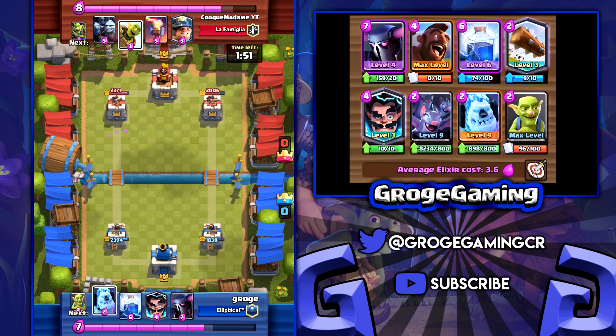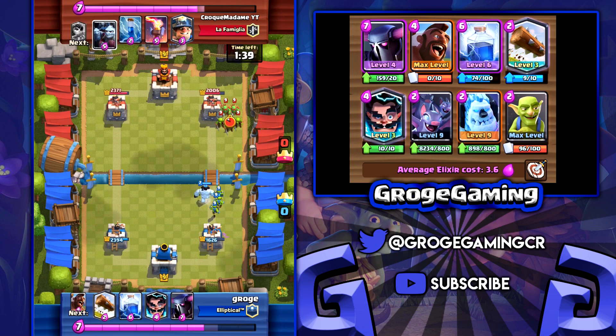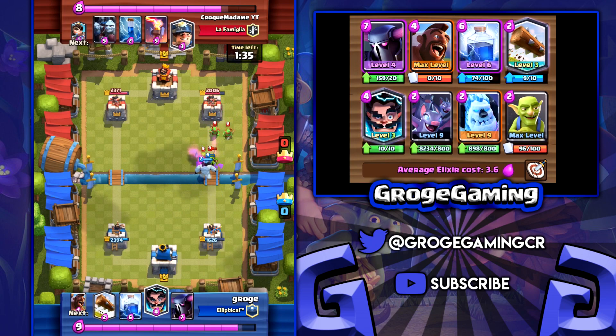You can be pretty certain that they're going to have an Inferno Tower in this kind of matchup. I think the Goblin placement was bad — I should have placed the Goblins on the far right corner of the tower, and that would have reduced the damage a little bit there. So that's a little bit of a mistake from me.